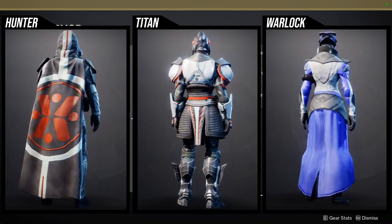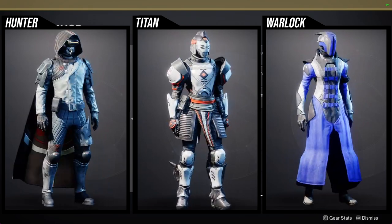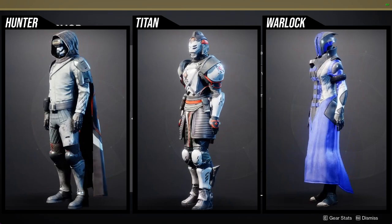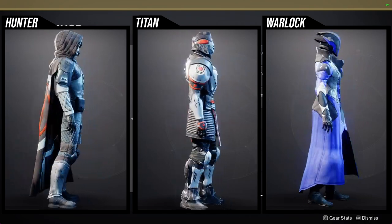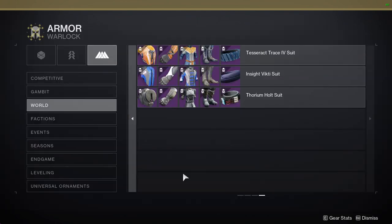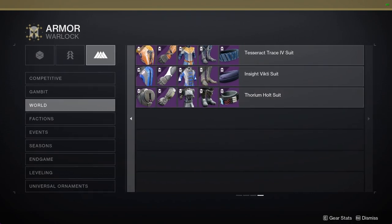For Warlocks, I think the helmet and the chest piece are dope as hell — both of them are super dope. The arms and the boots are very boring, and the bond is just so generic that I don't really have any thoughts on it. Let me know what you guys are going to be picking up. I really like a lot of these pieces because they are very unique — it's just that on the Titans side it shaders really terribly, and on the other sides they're fine but very niche. Appreciate you guys, be safe, I'll see you later.